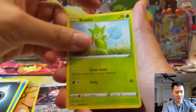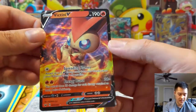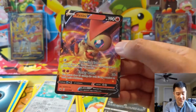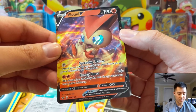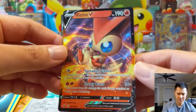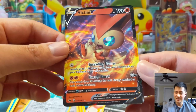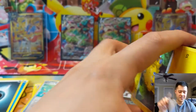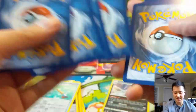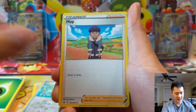We got a Joltik, Sinistea, Ordinary Rod reverse, and our first Victini V! This one has some potential - attach up to three fire energy from the discard pile to Pokemon any way you like. Energy Burst does 30 damage for each energy attached to both active Pokemon. The problem is with ADP Zacian being rampant, you can't be giving away easy three-prize knockouts. You'd be better off finding a non-GX, non-V card to do that kind of spreading setup.